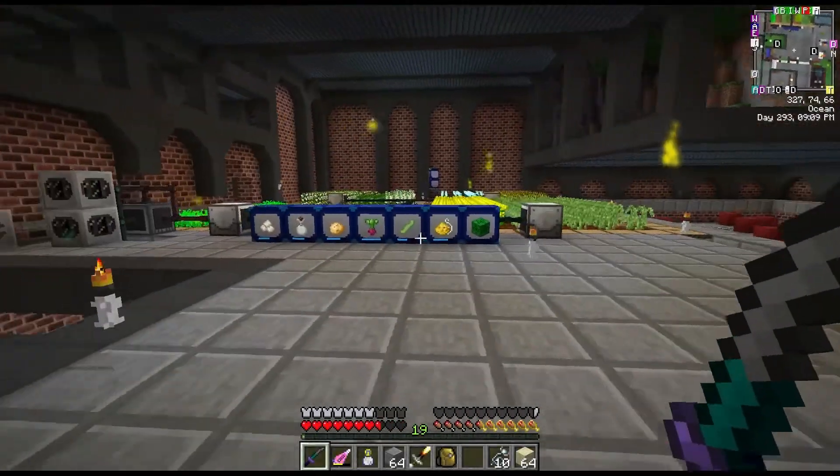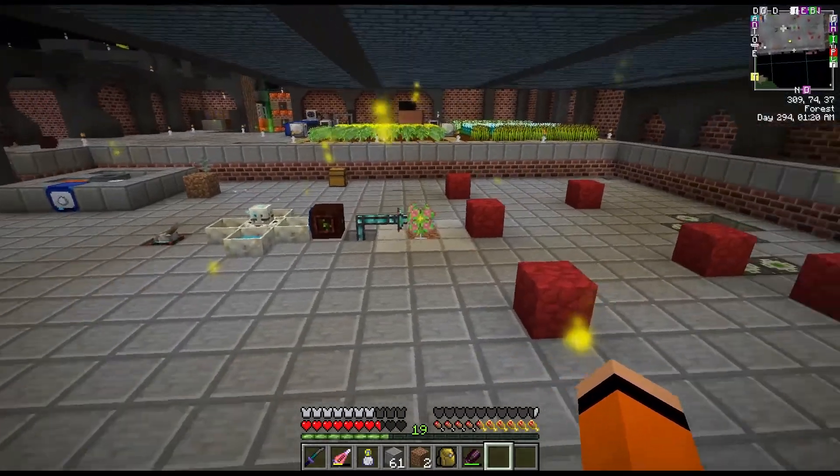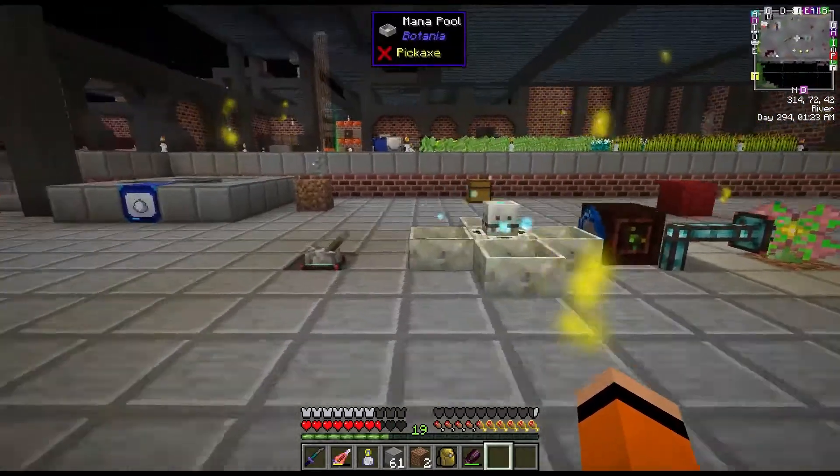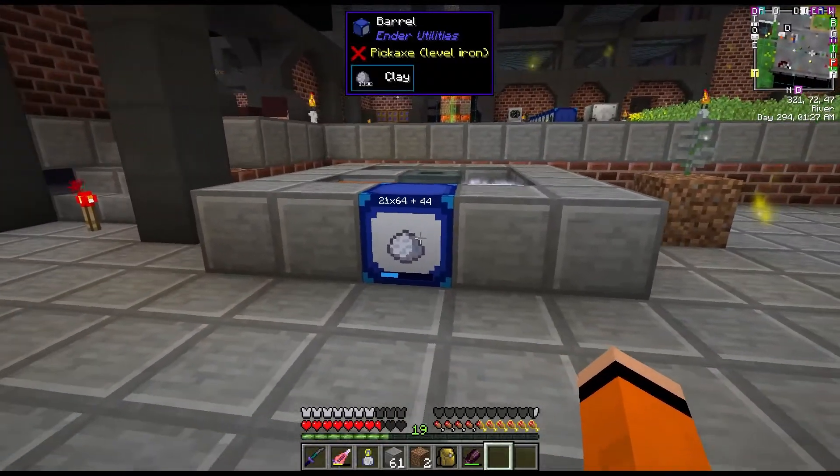Hey guys, welcome back to another episode of FTB Interactions. Last time we set up our farm to automate the dandelion, which will produce mana for us, giving us clay. We're currently up to 21 stacks.